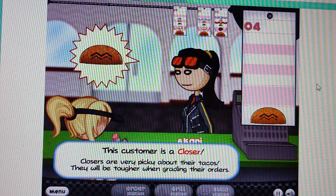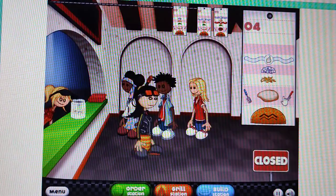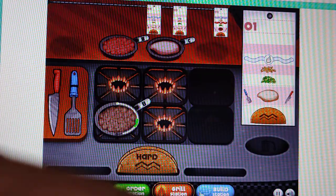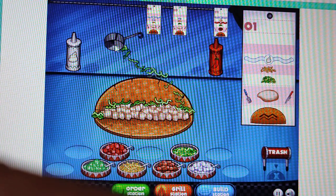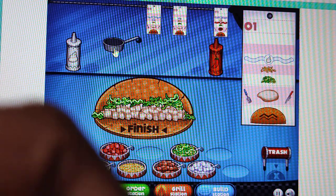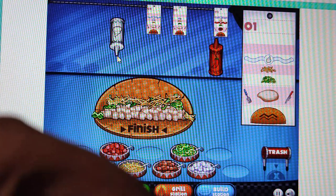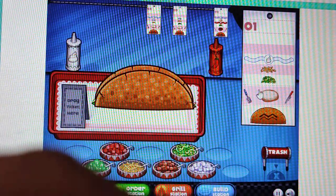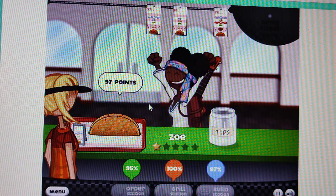We have to take her order — she is the main customer. If she doesn't give us points, our review will be bad. Let's go to our first order. Then she needs French fries, then silver sauce. We have to click finish and drag the bill. She gives us 97 points!